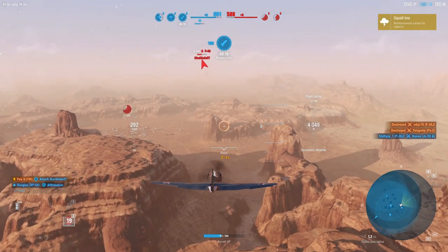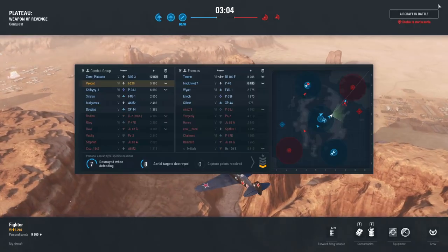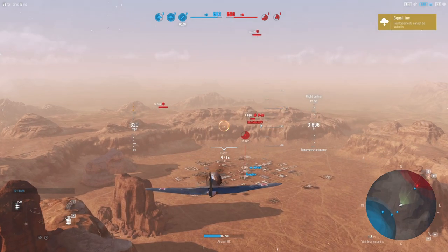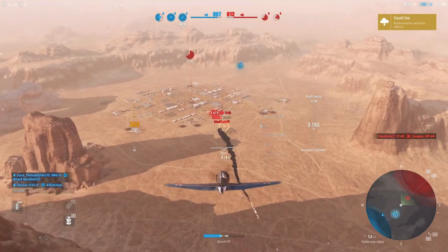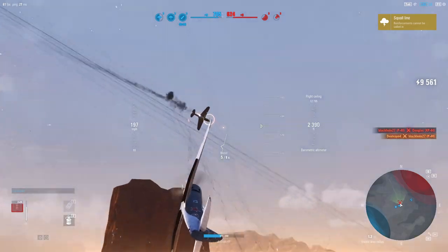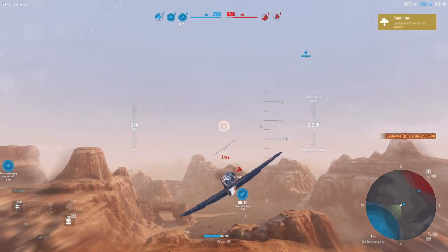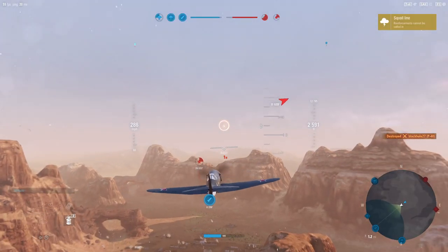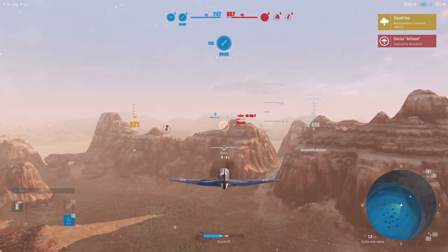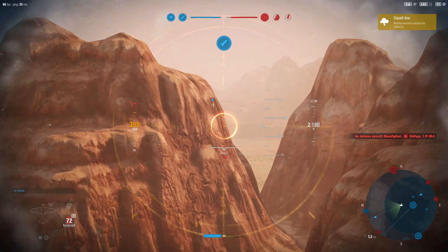P-40 — we should be able to outmaneuver him. We're kind of in this attrition mode right now where we're trying to kill aircraft as fast as they show up. He's coming back — a little bit late on that shot, got a few hits in there. Come on — hammered down a little bit longer than I felt comfortable with. I think they're going to pick up that zone. I see a light fighter — it's the 109 specialized. Let's see if we can get over here and help out, but I don't think we really have the time. That's our ally in the zero.